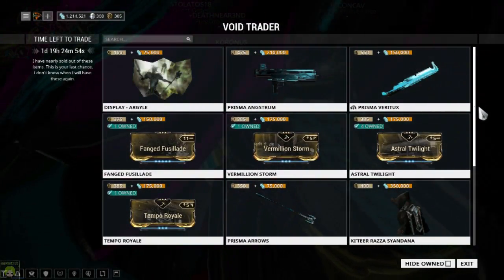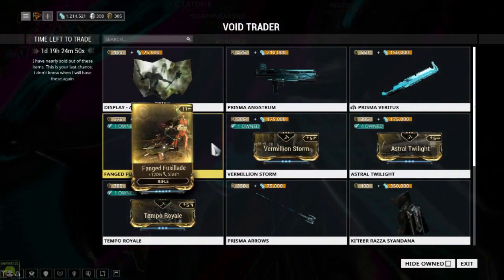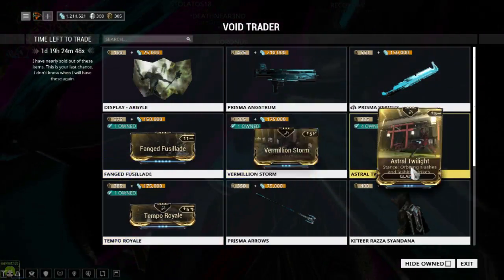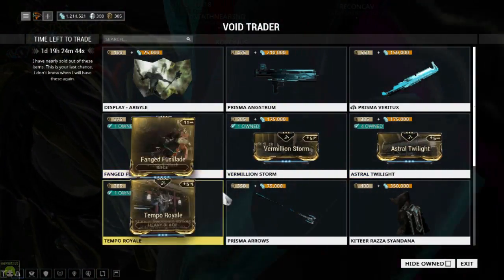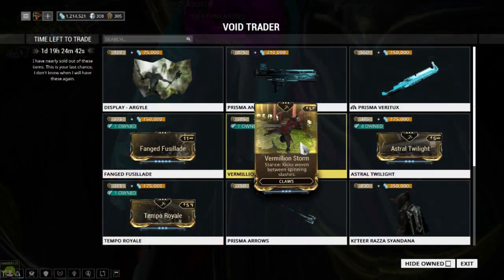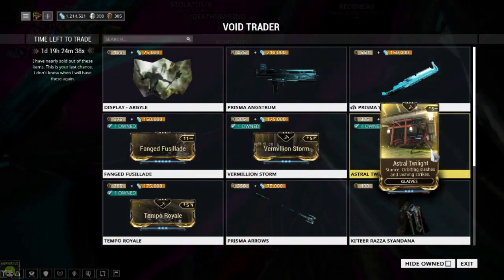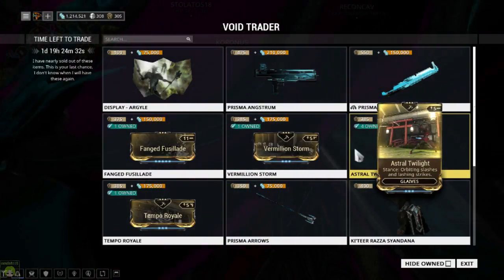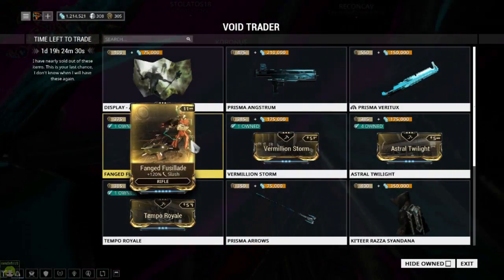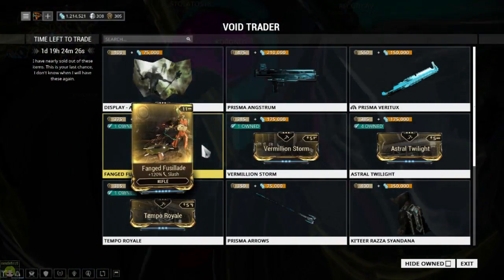So my recommendations — Fang Fusillade for sure. I don't really use Astral Twilight or Temple Royale much. Does anybody really use Glaives all that much? I'm going to say Fang Fusillade is my top pick for this week.